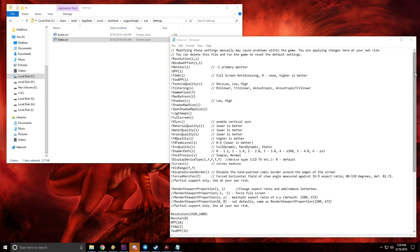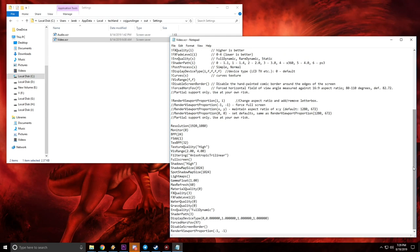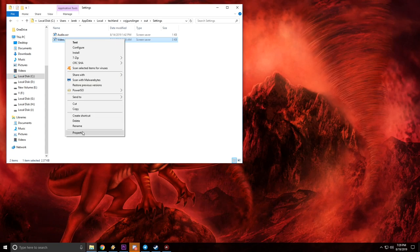You open it in Notepad and all the settings are right there. Want to increase the anti-aliasing, want to increase the anisotropic filtering, want to raise your FOV? Everything is here. Default FOV is only 82, so I raised it to 97 and it didn't seem to break anything. Still a very easy fix — file, save, mark as read only, and you can play the game.